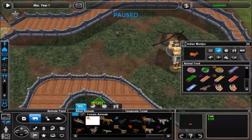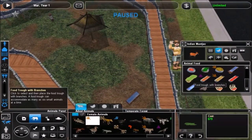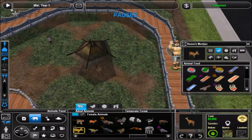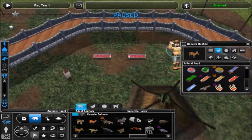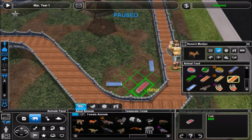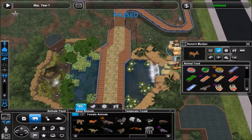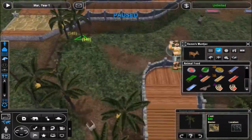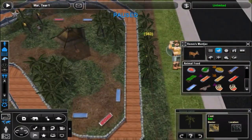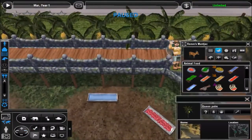Here I'm actually decorating the exhibit for the muntjac themselves. I don't know if you've ever seen these deer, but you should check them out if you haven't — they actually are omnivores. They will eat meat, kill and eat small animals, and they have fangs, which is kind of crazy. They're pretty cool and I like them. I'm using very similar foliage to what I've used in the other exhibits in this area.